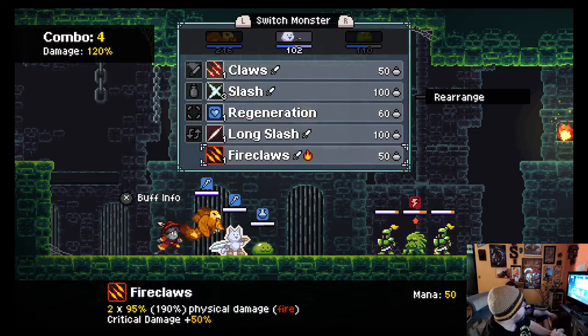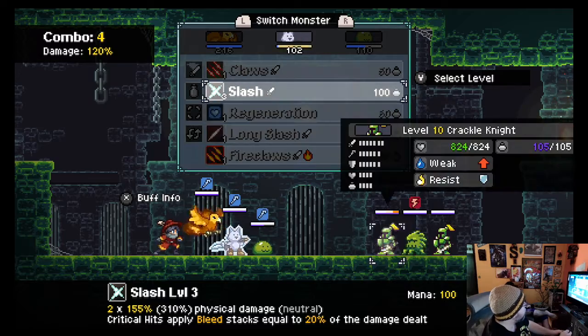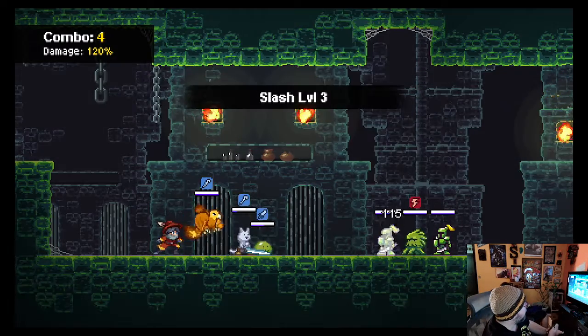A slash that can do a bunch of stuff. I have a long slash that will attack all the enemies, and then Fire Claws. A lot of them just attack one guy, but some of them attack many guys. Some of them attack several times, and some have different levels. Slash right now is the highest tier of attack I have, which is tier three. We're just going to pick a guy and hit him real hard.